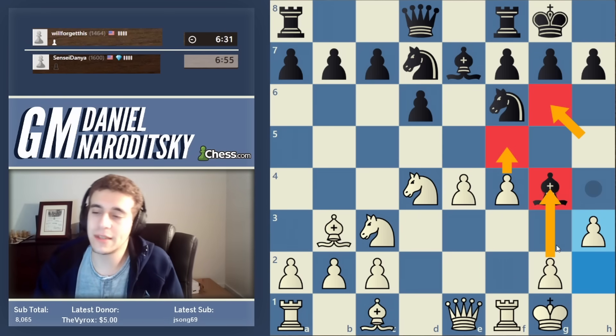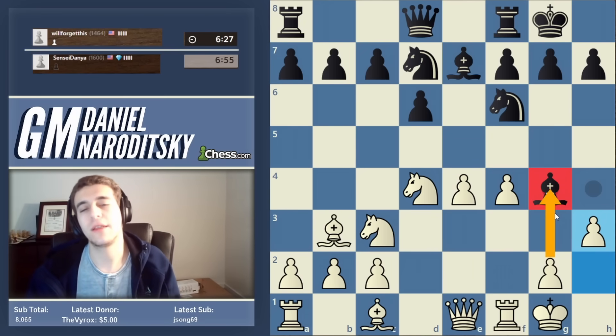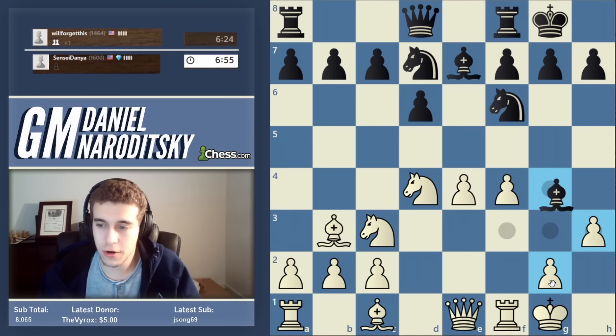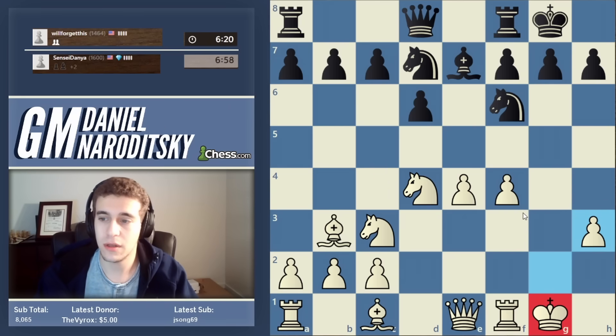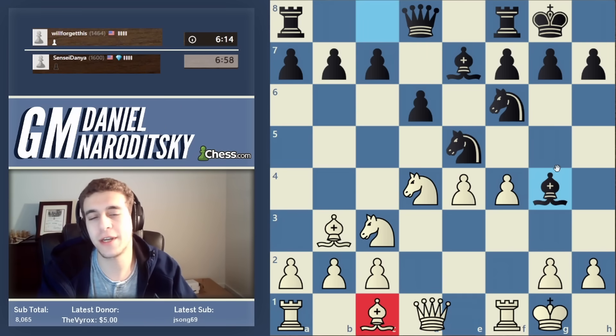If he goes bishop h5, the method by which we trap the bishop is very straightforward: push the pawn to g4, bishop drops back to g6, and we play f5, cornering the bishop. Some of you might wonder if it's justified to move another pawn in front of the king. The reason it's justified is that black simply doesn't have any firepower near the kingside, and winning a piece is significant. We can always bring the queen to g3 for shelter.